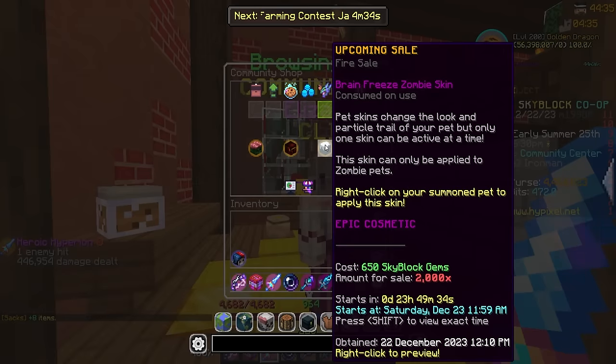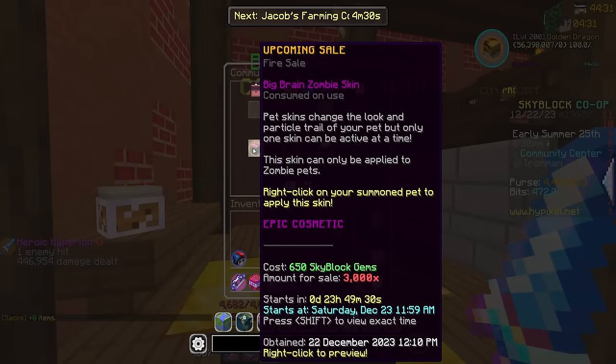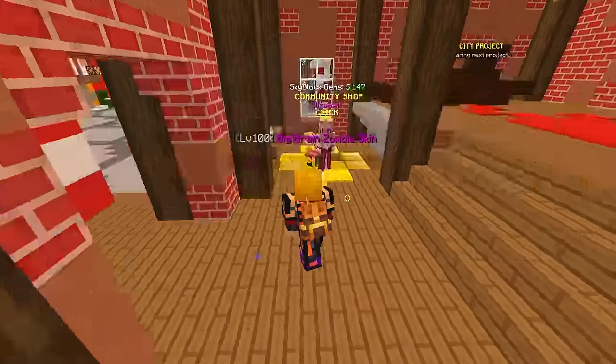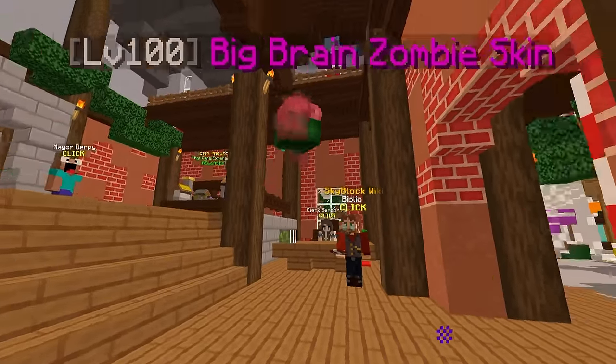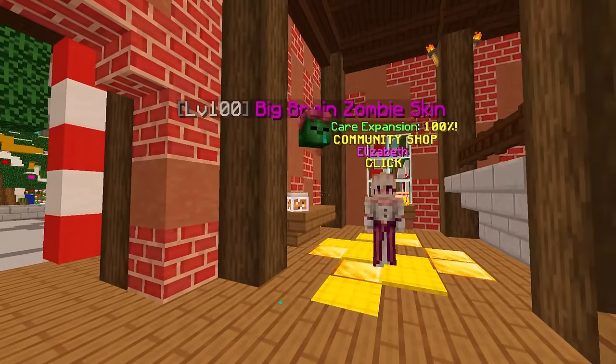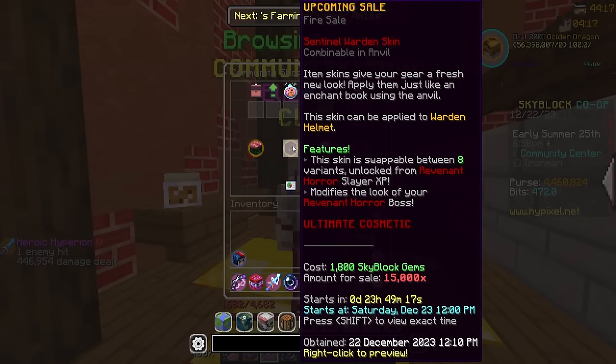We're going to go through these really quickly. We have the Big Brain zombie pet skin — this thing is honestly clean, look at the little braid on top. This might be the one I apply to my zombie pet. Next up we have some actual heat: the Sentinel Warden Helmet skin. This thing is insane — the skin is swappable between eight variants unlocked from Revenant Horror slayer XP.